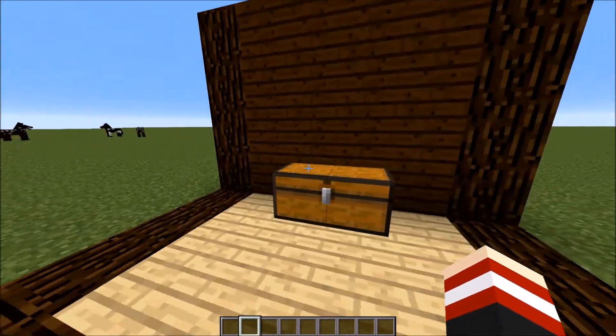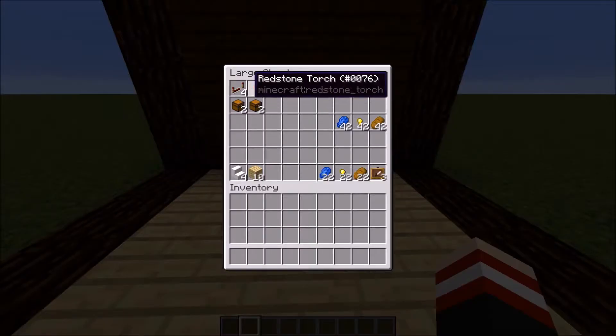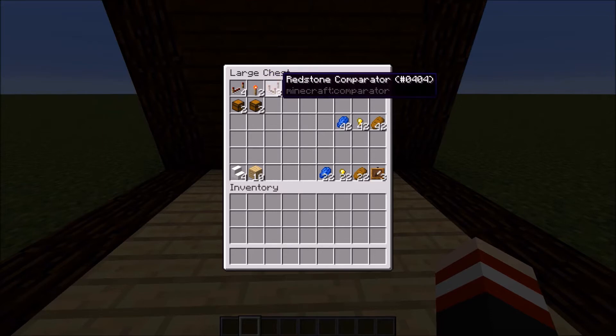Okay, so everything that you're going to need is in the chest. So in the chest we have four redstone repeaters, two redstone torches, three redstone comparators, eight redstone, three droppers, and ten hoppers.